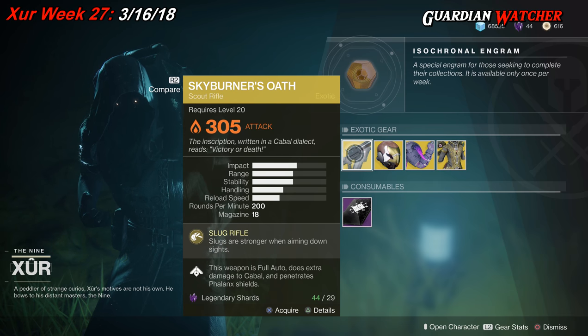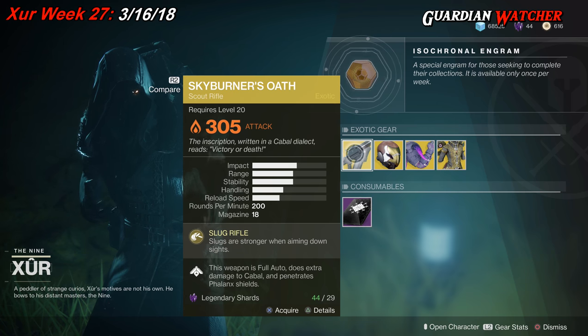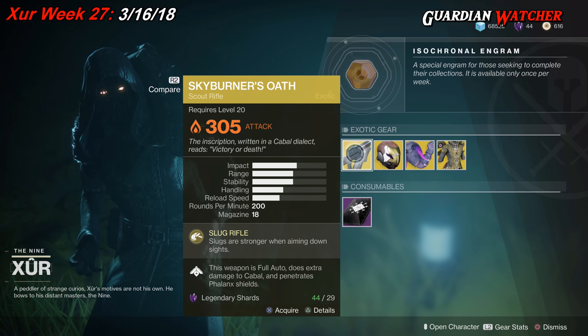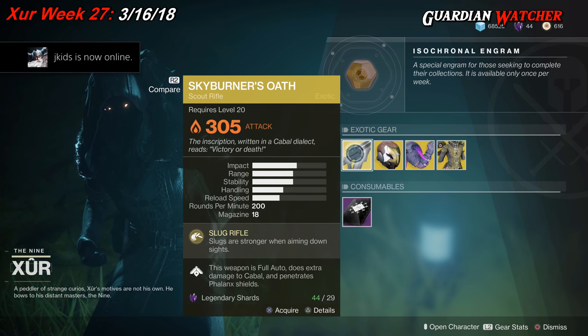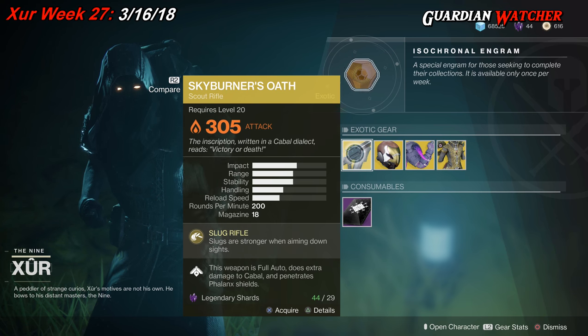I'm not saying you can't bring it into PvP, because you can and it still puts in work, but this thing is better suited in PvE. I'm going to give this a Tier 1.5 in PvE, and probably a Tier 2 to 2.5 in PvP. There are better scout rifles than this for PvP, and I would probably recommend those instead.